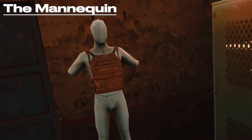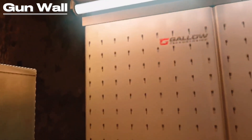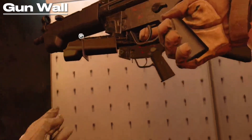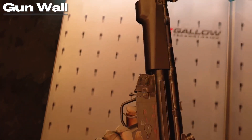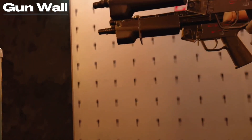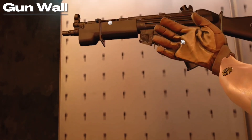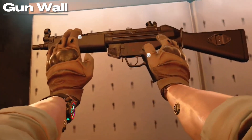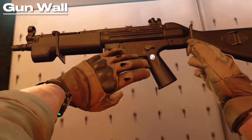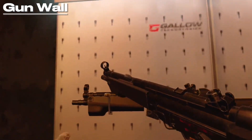Let's start off with this mannequin, which might be the first thing you see. This mannequin can essentially hold armor and a helmet on it like a display. The next thing you'll see is this gun wall, which lets you display your guns on it. Pick up any gun and just hover it above until you see a second gun on the wall and let go to display the weapon. This weapon can then be picked back up, used, and put back.